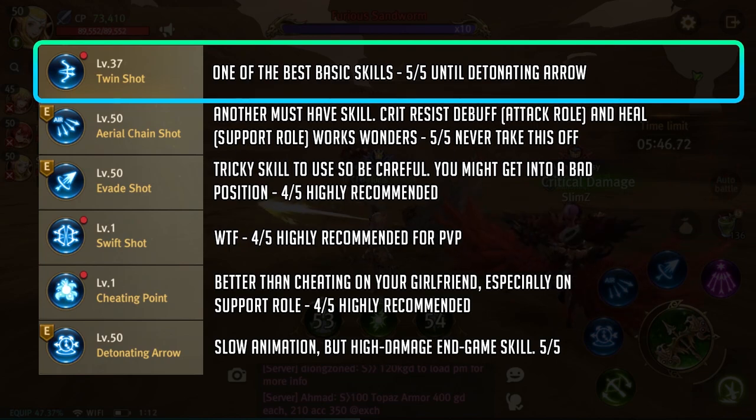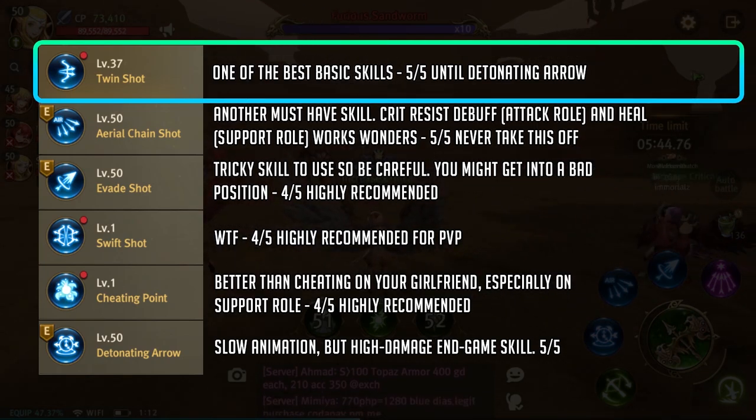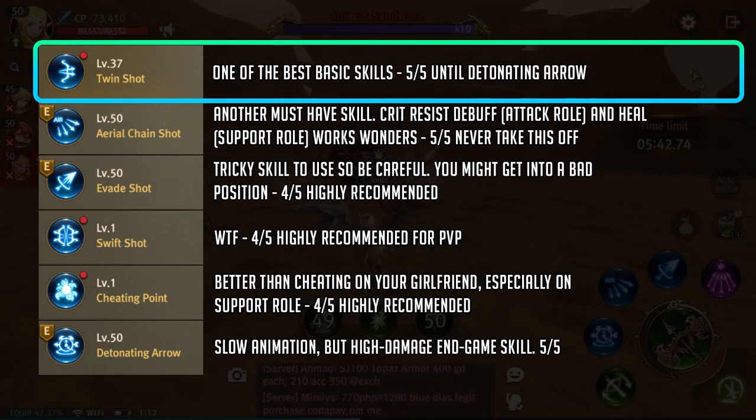Okay so let's start with the longbow skills. For twin shot, this is your bread and butter until you get detonating arrow. This has the fastest skill animation and the shortest cooldown, so it's definitely a must-have for starters in your skill bar.